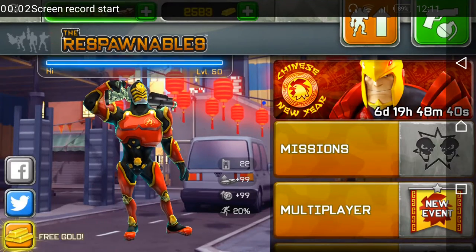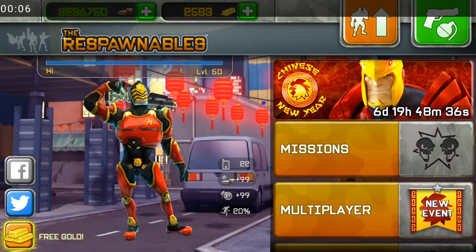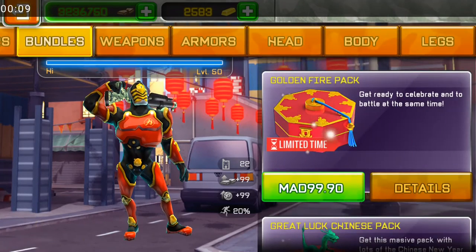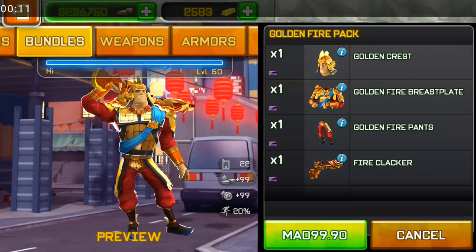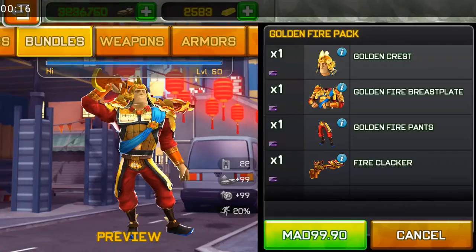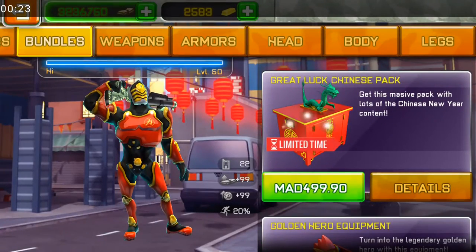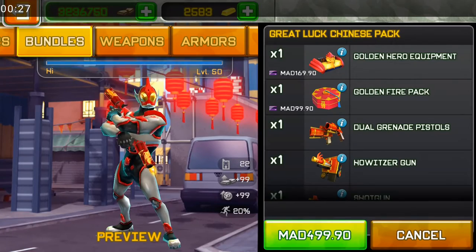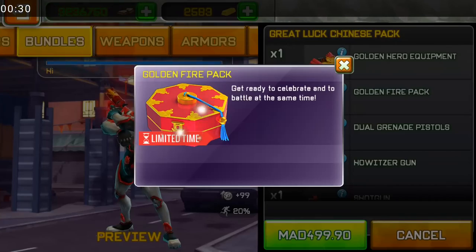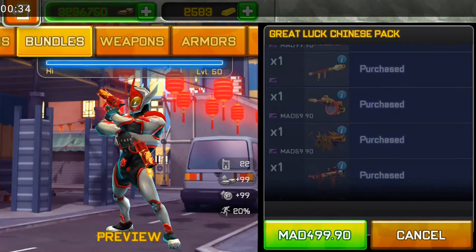Hello everyone, welcome back to another draw game video. Today I'm overviewing the Chinese New Year event. We have the Golden Five Pack here, choose the new armor which comes with a new rifle. We also have the Great Luck Chinese Pack which contains mini skins and armors.